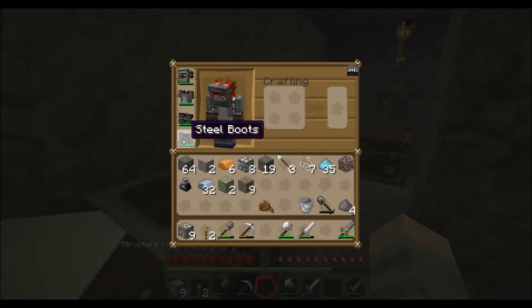A wrench - here we are. Wrench, wrench, wrench - how do we make a wrench? We need bronze. How do we make bronze? Bronze is... oil processing? How do we get dust - copper dust? How do we get copper dust?